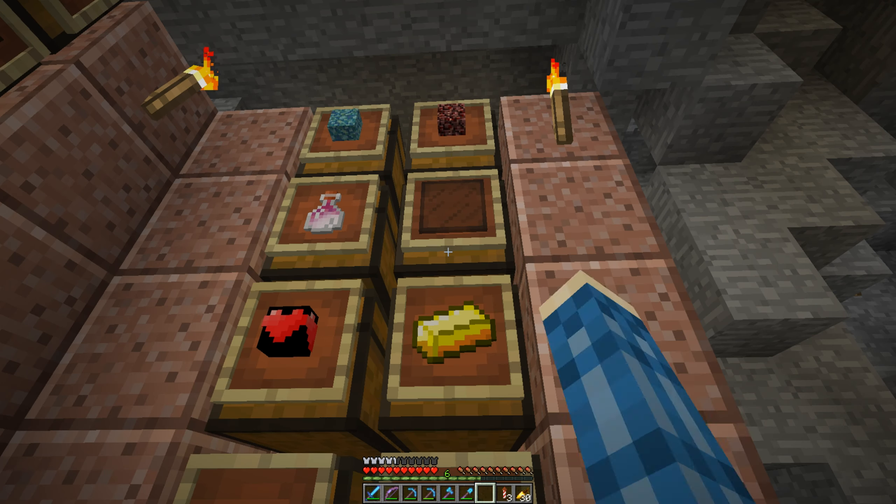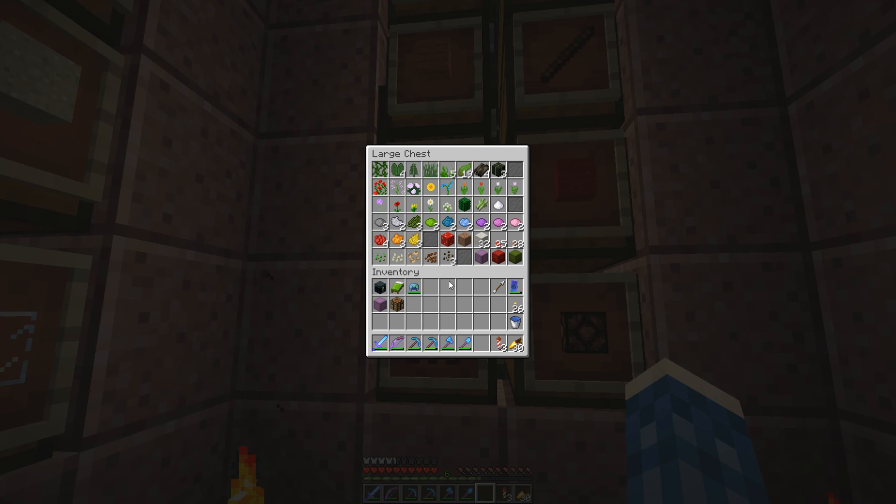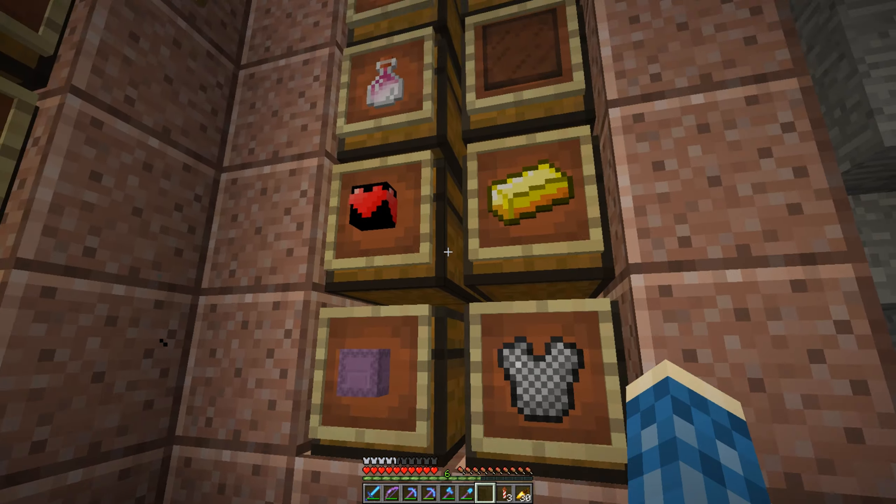I also have these glass panes — I named them just 'zero' because these are kind of my empty spots for the sorting system, because this only works when you have one item in every spot. Otherwise, if I change this, you see what happens and I don't want that to happen. You have to put at least one item in every single spot.